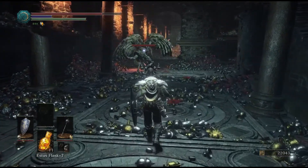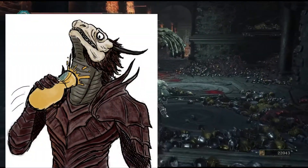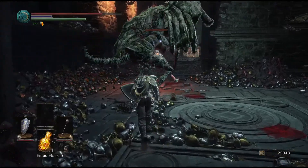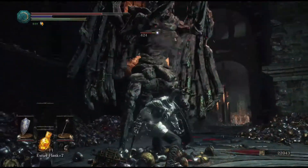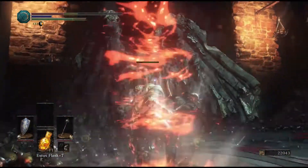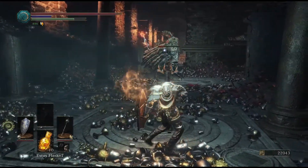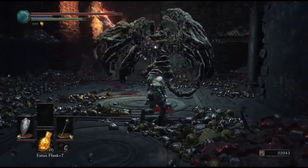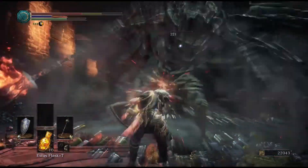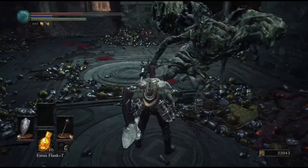Can I just say something about the dragon form? Why do you chug Estus with your neck? You put the Estus flask to your throat and just splash it on yourself. You guys couldn't have fixed this? It's like, oh, it's a dragon so who cares? I also don't have the flippy ring, by the way. I'll get the flippy ring in New Game Plus, and that'll be fun — flippy dragon. Oh my god, it's gonna be cool.